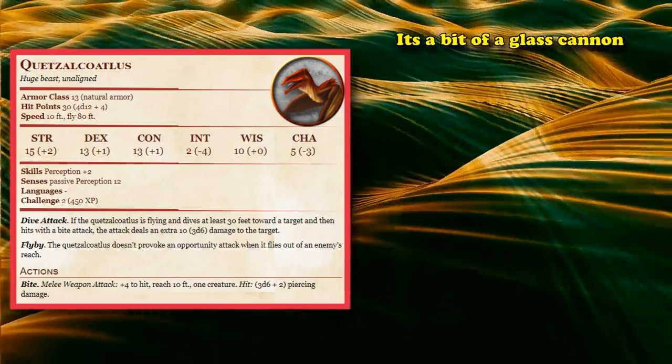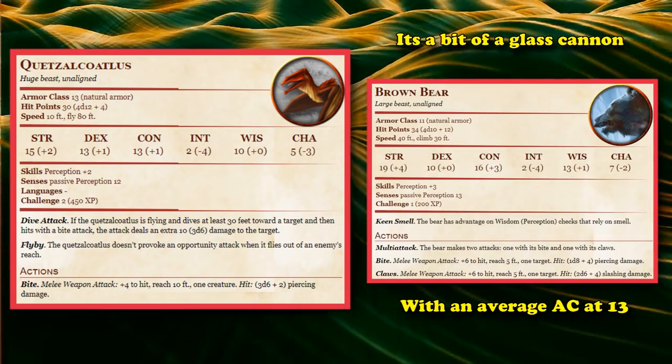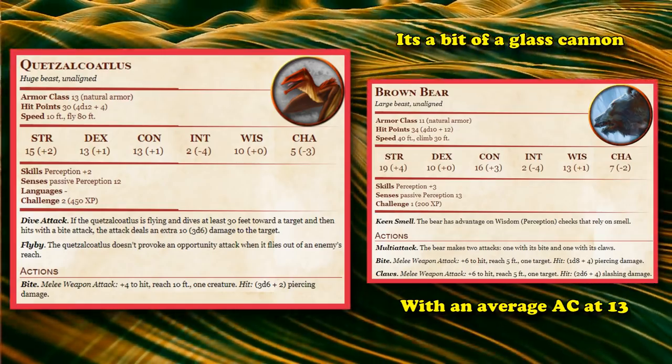It is kind of a glass cannon though. The Quetzalcoatlus has less health than the Brown Bear, but at least has a pretty normal armor class at 13, so it's not as easy to hit as the Brown Bear.